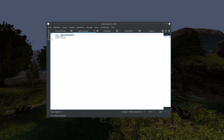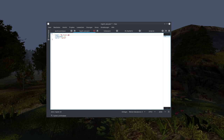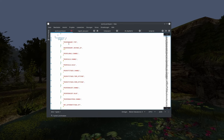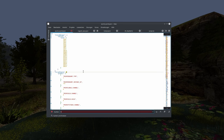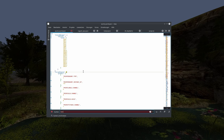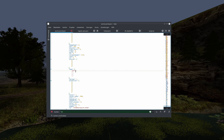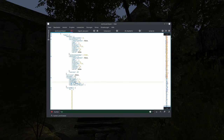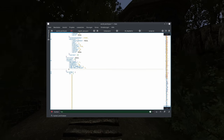Let me show you how that would work. First, we open the file which contains the name of our save game and simply change it. Next, we open the actual save data for the current world and find our character. This is our current inventory — to give ourselves more items, we can just throw the item code and the quantity in there.